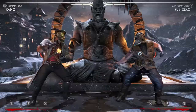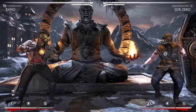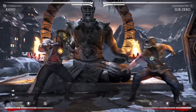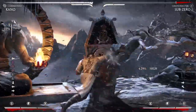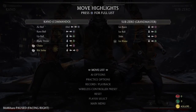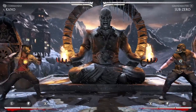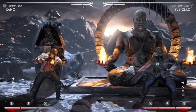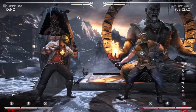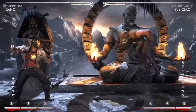And you can juggle that with 2-2, Command Grab — 3 is usually the magic number. So that's the Back 1. I would say that's your go-to anti-air, especially if you want a combo off of it. It's really consistent, it's really good.